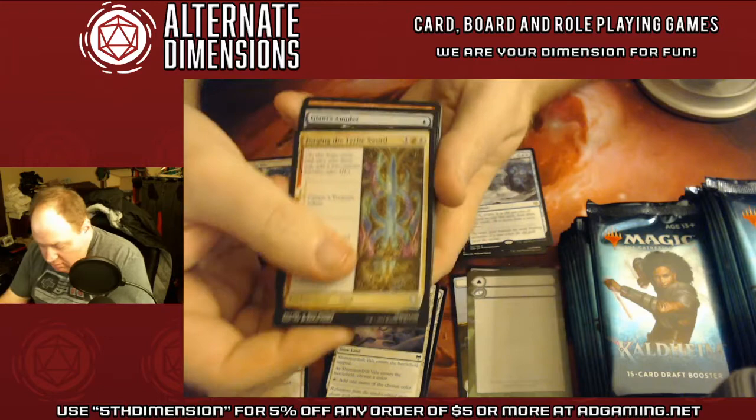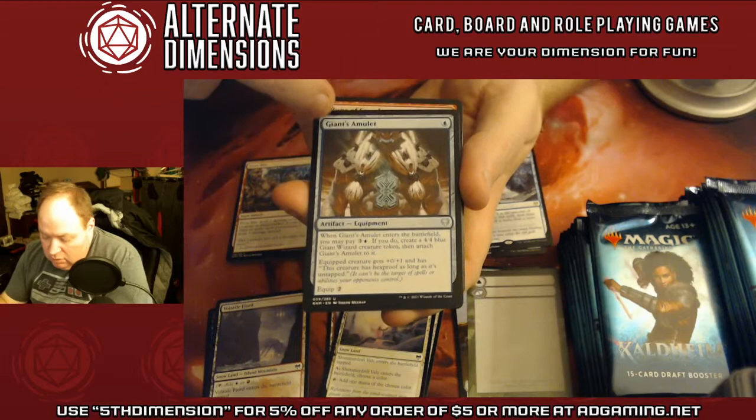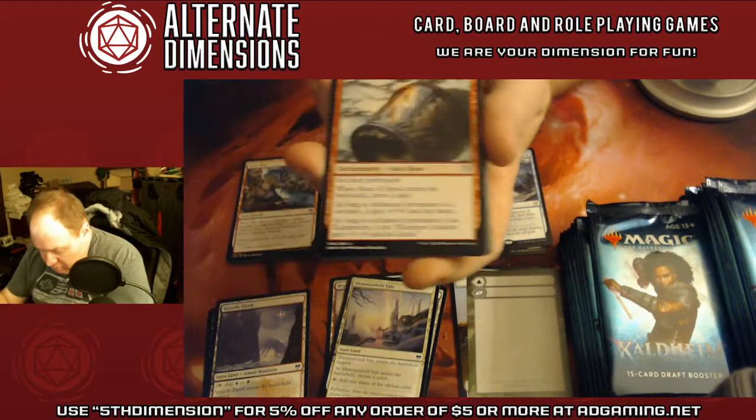Forging of the Tyrite Sword. Sagas are back — makes a lot of sense in this set. Giant's Amulet. This set's equipment is really cool because you can either play it as just the equipment, or you can pay the additional cost and get a creature token that the equipment is attached to, which is really neat. I really like that mechanism.